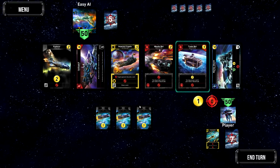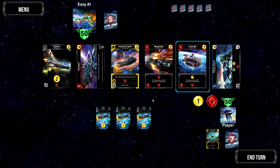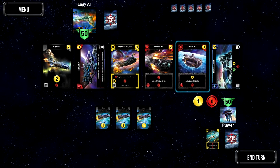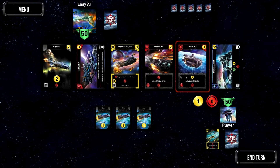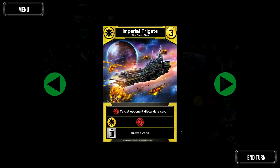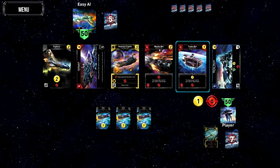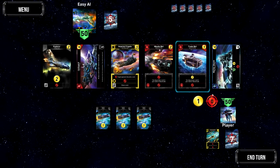There are four factions: Star Empire, Machine Cult, Blobs, and the Trade Federation - I'll call them blue, red, yellow, and green for convenience. Machine Cult are mostly about scrapping. Star Empire are mostly about your opponent discarding cards. Blobs are about drawing cards and dealing damage. Trade Federation - my favourite - mostly gives you trade, healing, and quite a lot of drawing as well.